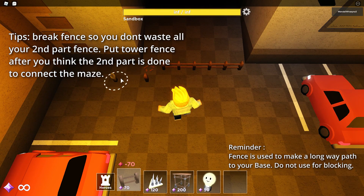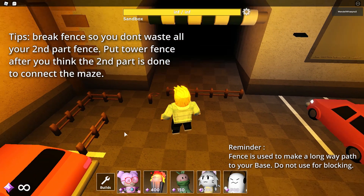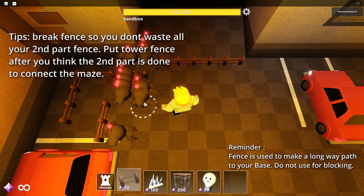How to make a good maze: make a fence part by part — break the fence first and continue another part, then connect the fence using your tower fence. Example shown in the video.